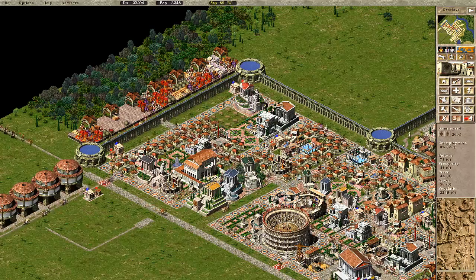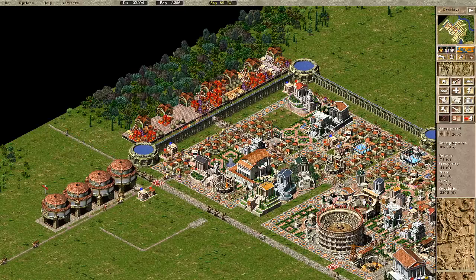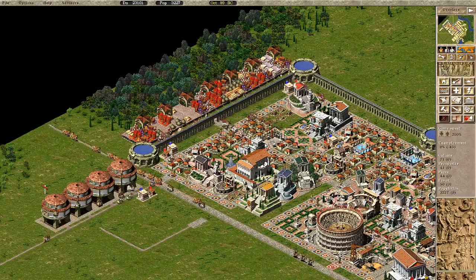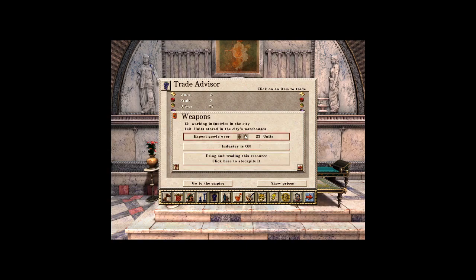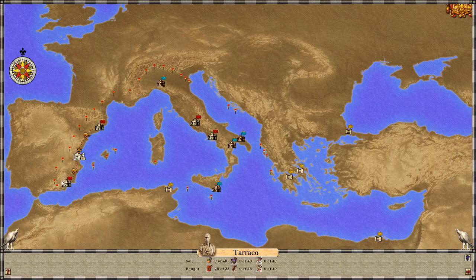I guess just some more houses. How many weapons? 140. I can explore exporting — already maxed out, I can't do anything about that.